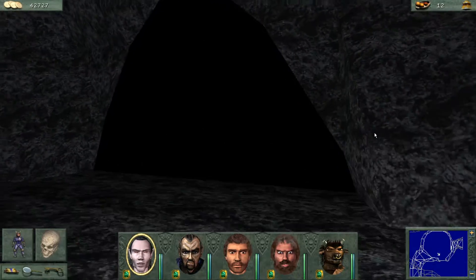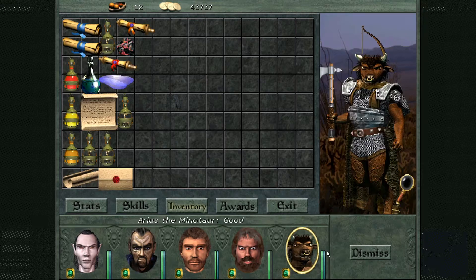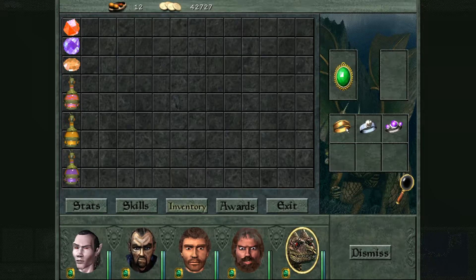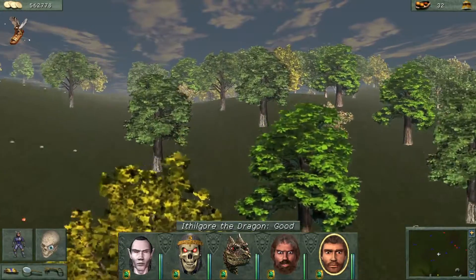And dragons? Well, if you side with them, you get to recruit some. I didn't mention that with the other races on purpose — dragons are friggin' amazing. They can't equip anything aside from amulets and rings, but they can fly and they're really strong, especially for early game.